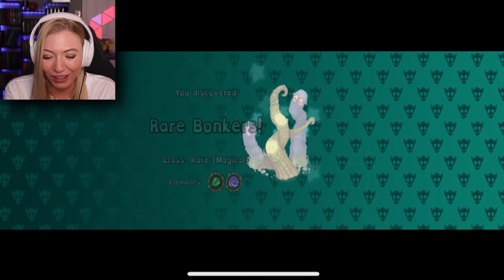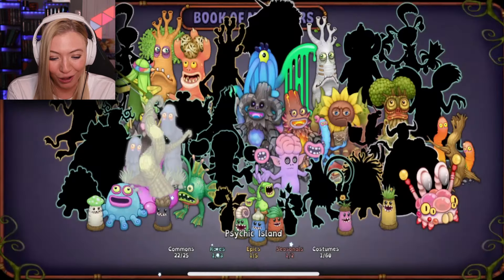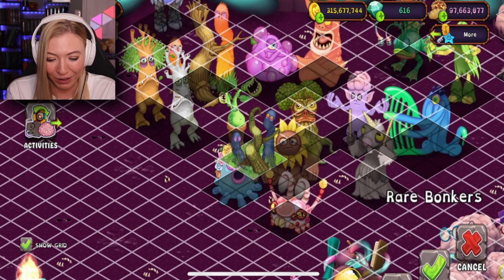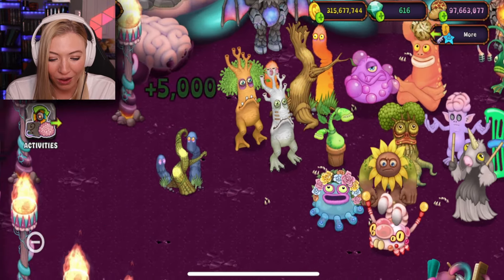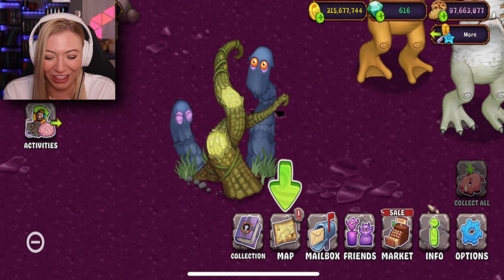I'm so excited to see you guys! Oh no — you guys are terrifying! You have scary eyes! But yeah, come on in — we're more than happy to have you! This island is crazy anyway — you can go right out there! You guys are terrifying, but I love them!